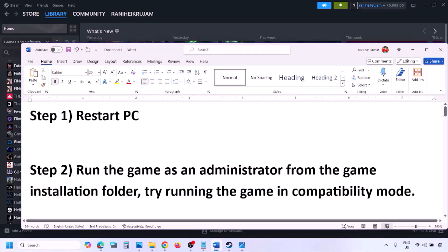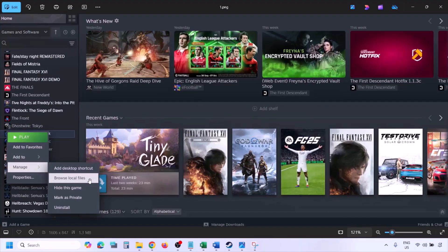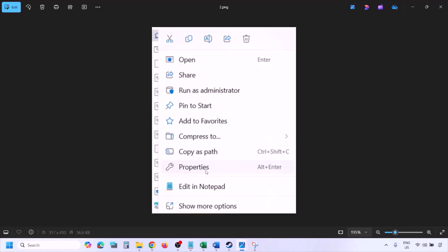Still not working? The next step is to run the game as administrator from the game installation folder. Go to Steam, then go to library, find the game in the list, right-click on the game, select Manage, then click on Browse Local Files. Once you click Browse Local Files, it will take you to the game installation folder. Right-click on the game exe file and select Properties.